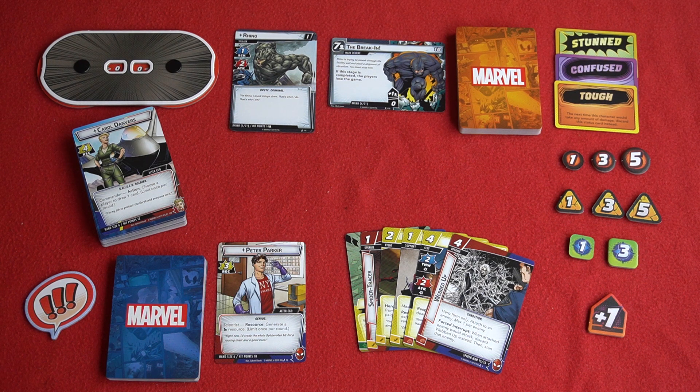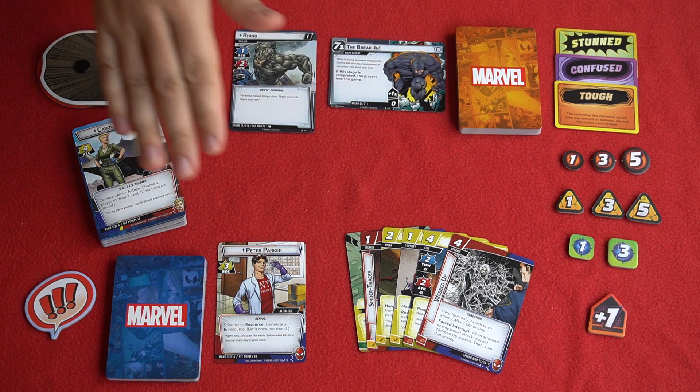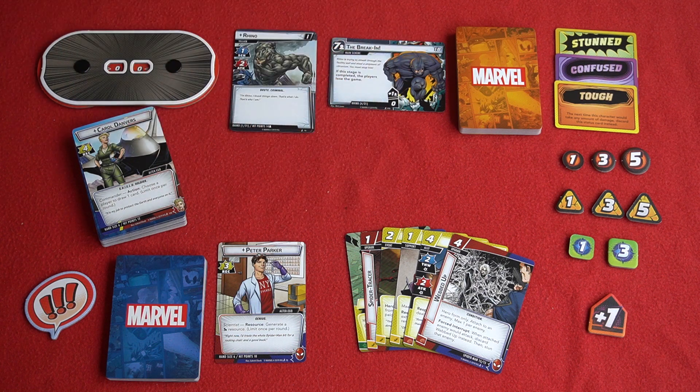The cards in your hand you'll come across are generally allies that are going to help you permanently before they die, upgrade cards that you can add to your superhero, and one-time effect cards that may do damage or cause inconvenience to the villain.